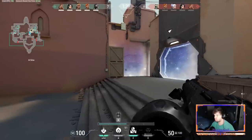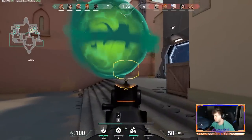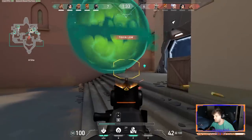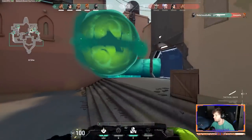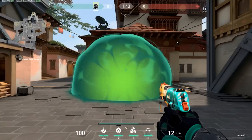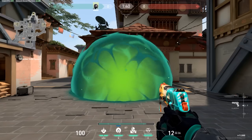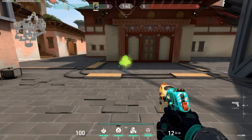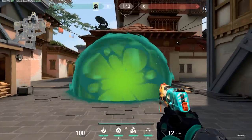Viper's poison cloud should be used most of the time as a one-way smoke for very important areas like A-short on Bind and Garage on Haven, because it allows you that little bit of extra kill pressure and protection. Or the smoke can be thrown on the ground directly in the center of the chokepoint, like C long on Haven or hook on Bind, to force enemies to rush through the smoke into almost certain death for only a small chance at winning the fight whenever they come out of it.